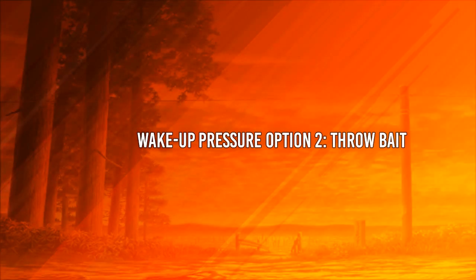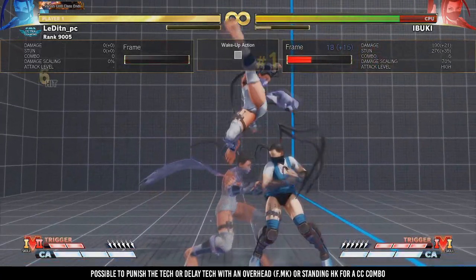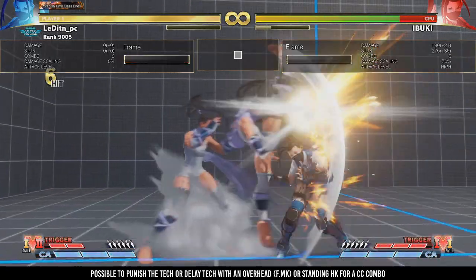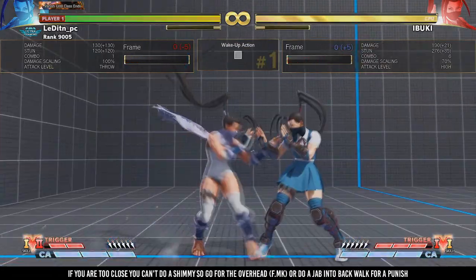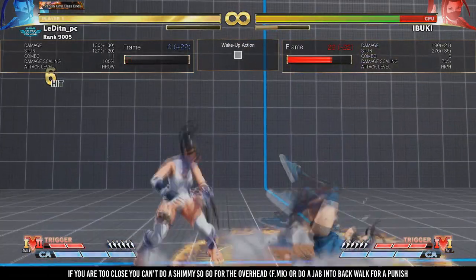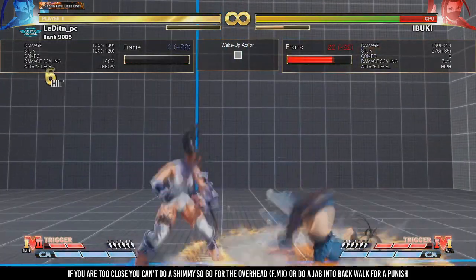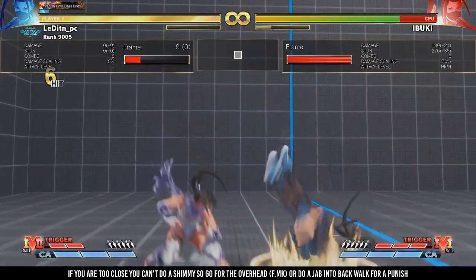The second option is the throw bait. If you notice that your opponent keeps doing a tech or delay tech, then you can punish him with this option. You can either go for the overhead with forward medium kick, or if you have the big boy read, you can do a standing heavy kick for a crush counter combo. Keep in mind that if you are too close to the opponent, you won't be able to do a shimmy — in that case use the overhead or do a jab and then walk back for a punish.